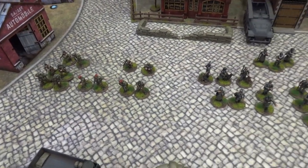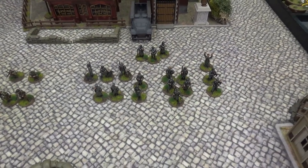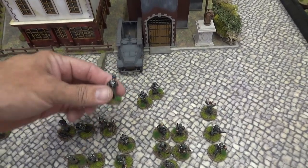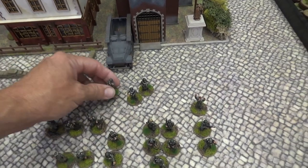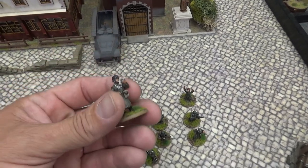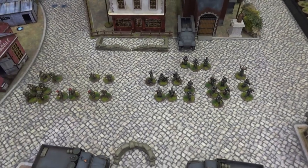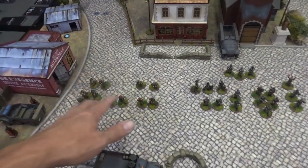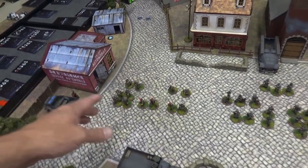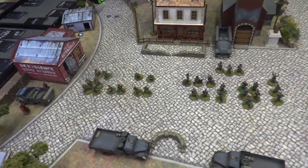Overall these minis are very nice and come with some very unique poses, especially for the Germans — stuff I've never seen before. Lots of sentries standing around. I don't think I showed the gendarmes: this guy here smoking a cigarette, a guy stopping traffic, and another guy checking papers. These guys could really come in handy in a checkpoint-type mission. Really cool poses, some unique weapons like silenced pistols and silenced carbines, plus basic SMGs, rifles, a sniper rifle, and a Bren.